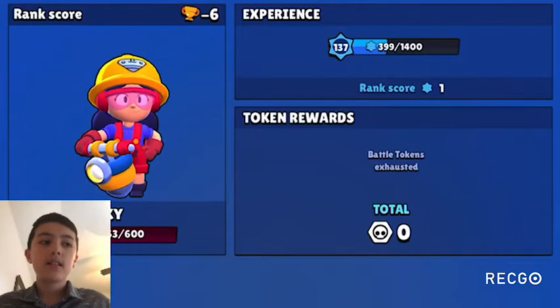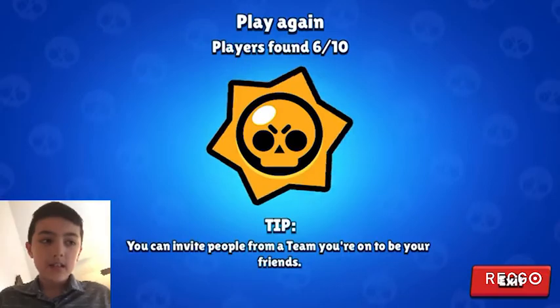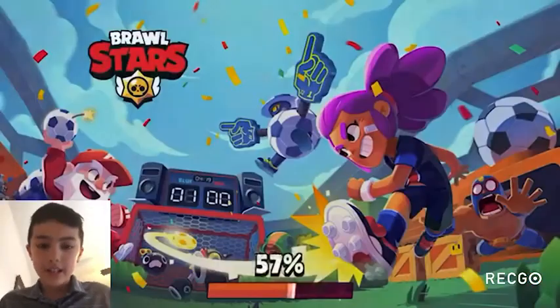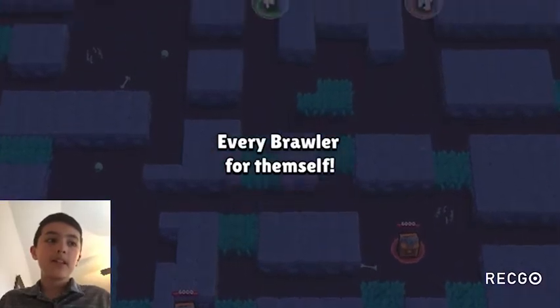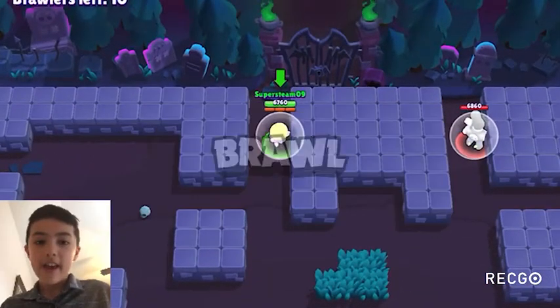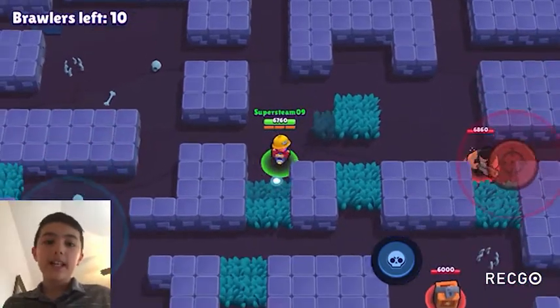In duo showdown, he's upper A tier because he's a little better there. His teammates can really help with killing other players, and he can help them stay alive. That combination makes for a really good duo pairing.